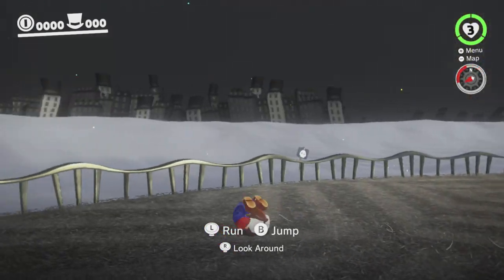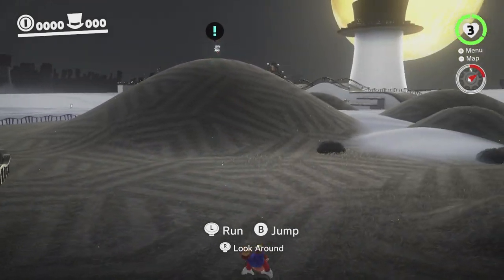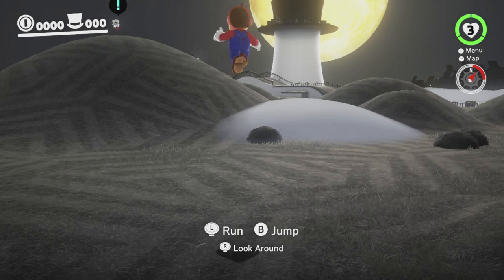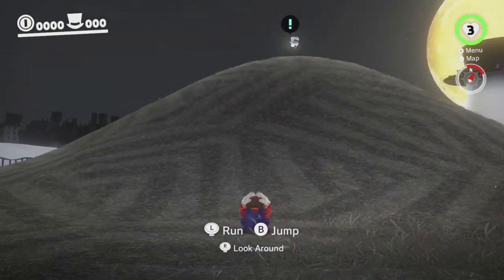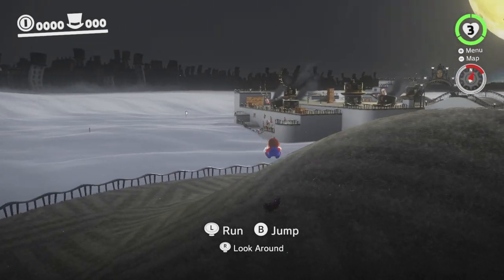We can backflip. We can do little long jumps. We can roll. And finally, we have diving. That's about all we can do if we just have Mario. We can also ground pound and do a ground pound jump. So that's quite a restricted moveset. Fortunately, once we get the best cap ever, who is up here, we will have a much larger moveset.